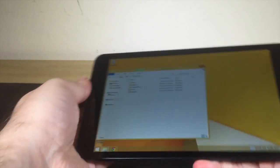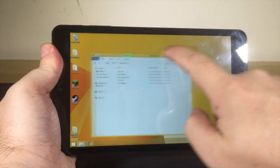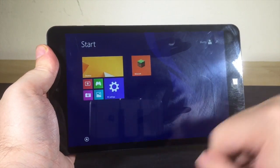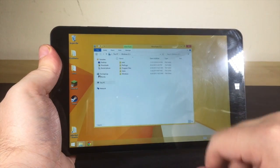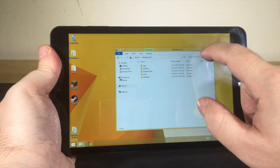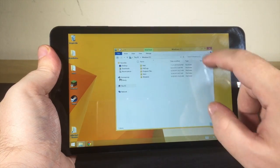Its 8-inch display is an uninspiring 1280x800 affair. Under the hood, it's simmering along on a quad-core 1.83GHz Intel Atom Z3735F chip, a pretty common CPU for low-end Windows 8 tablets, and you'll even find it on some budget-priced laptops.